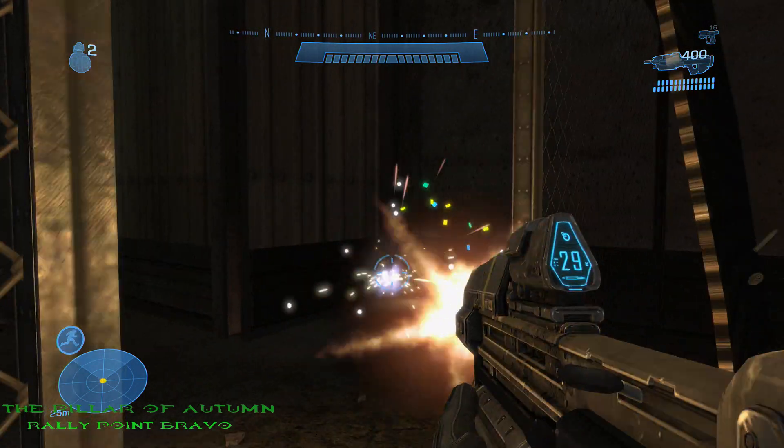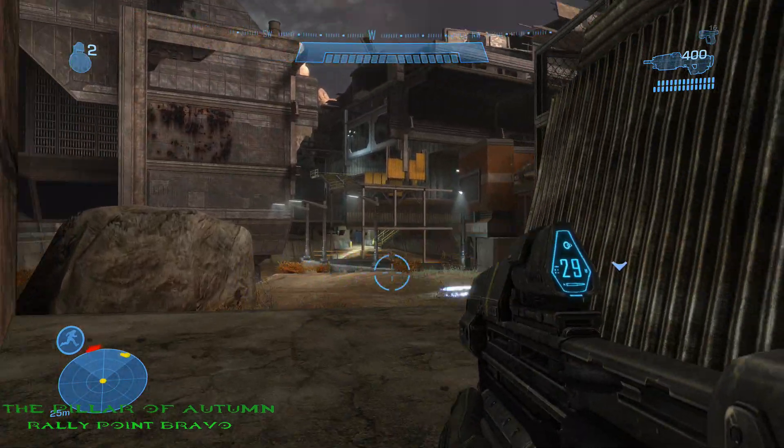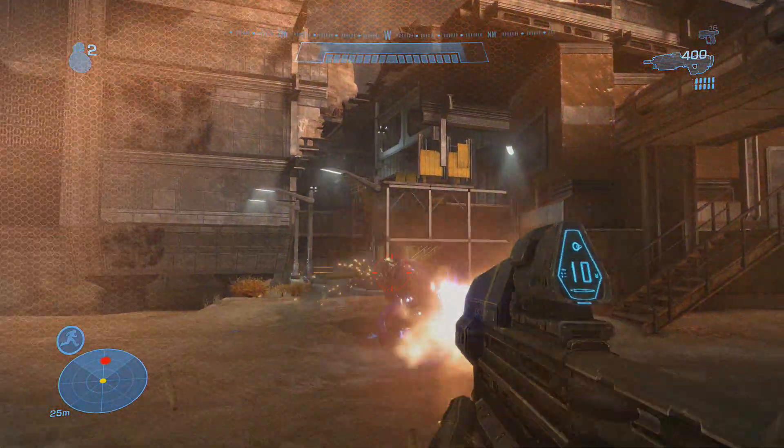The third and final MOA located on the Pillar of Autumn is located at the shipyard on Rally Point Bravo. You'll head around and you'll see it in one of the gate areas.